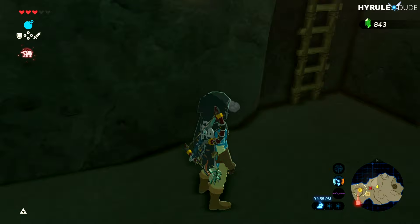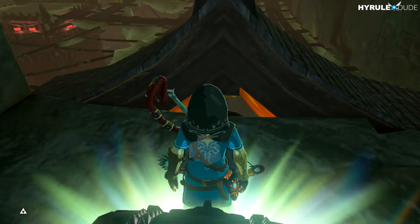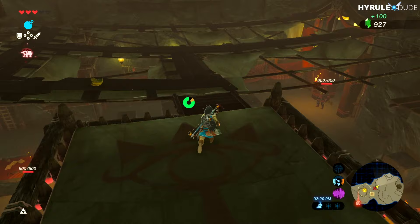Continuing forward, there's another ladder. At the top we're now above all of the Yiga Clan in the room. To the right is a treasure chest containing a topaz. Then back at the center of the room is another chest containing a silver rupee.